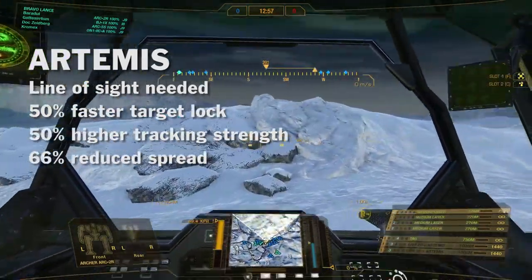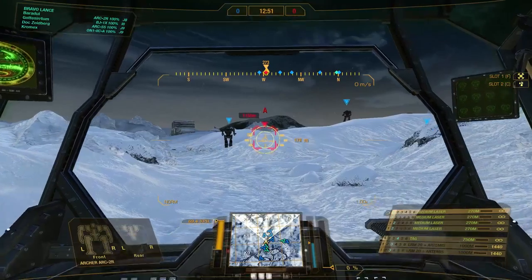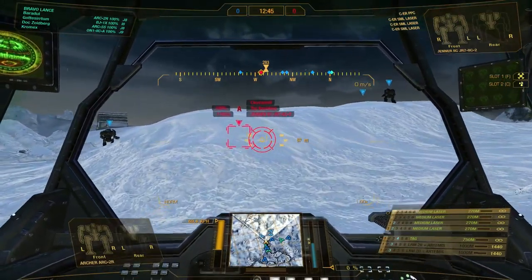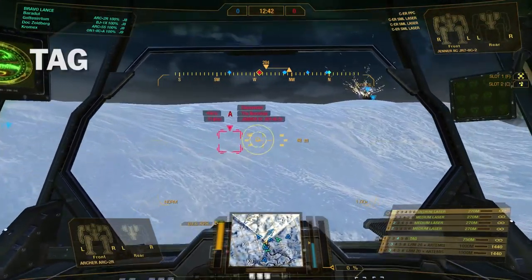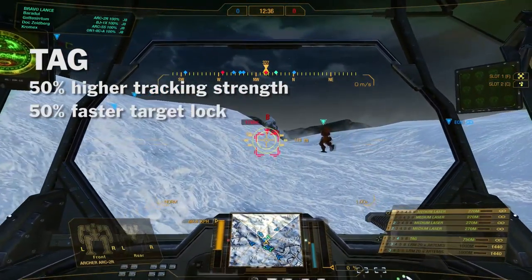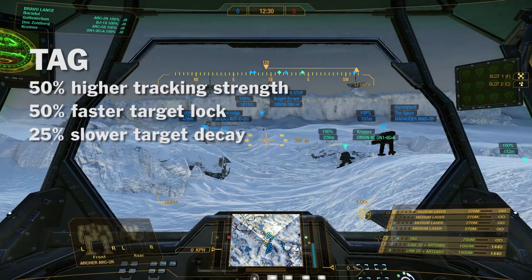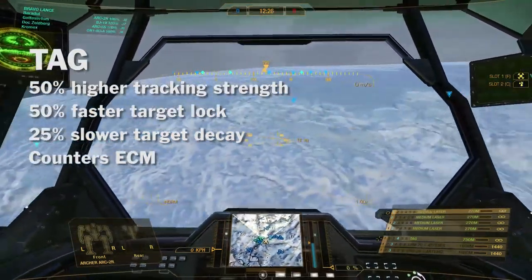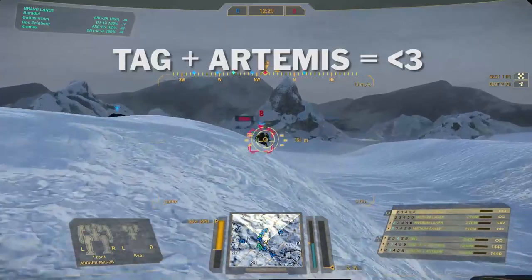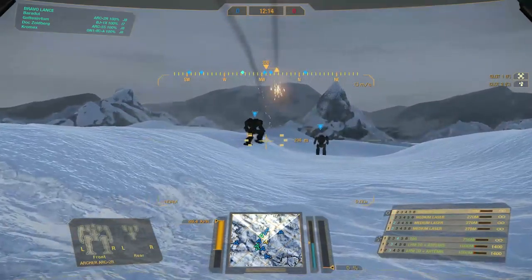But what is tracking strength? Basically, tracking strength is the ability for a missile to follow a moving target — it can fly tighter curves and is more adaptive to changes of direction. We've also got the TAG laser, which provides another 50% bonus on tracking strength, decreases missile lock-on time by 50%, gives a 25% bonus on target decay, and on top of that it also counters ECM. The best thing is that it stacks with the Artemis, so if we are looking at the opponent anyway — why not take TAG and Artemis together.